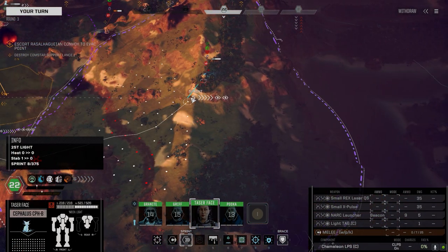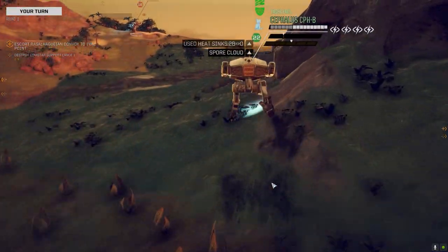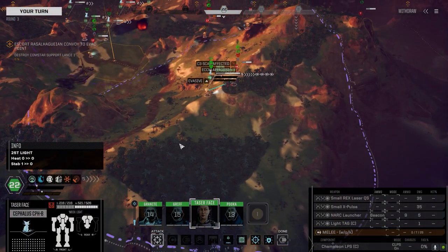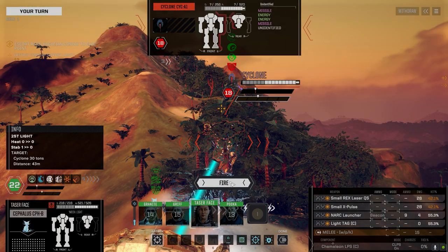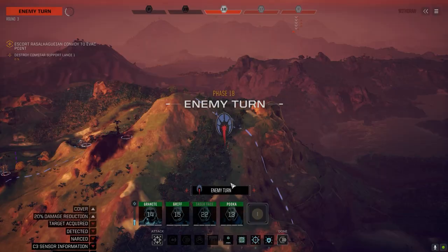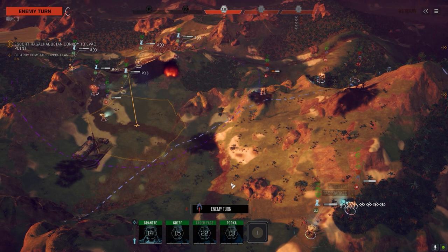All right, let's get on this guy. Double time — let's use you as a quick strike. I might be able to get this mech up and around behind the mortar carrier. We'll go with the beacon. Beacon and tag — I guess that's better than nothing.